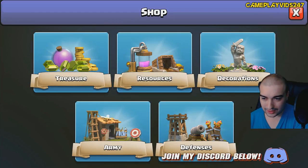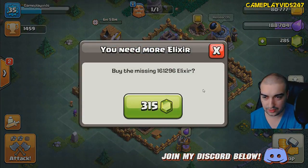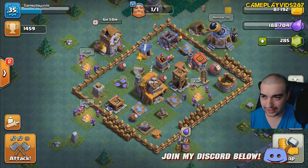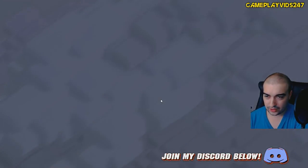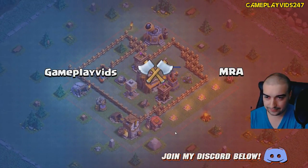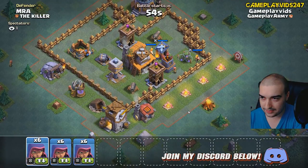Alright. Can I build another army camp? Yes, I can — I just need enough resources to do it. That would really help a lot if I had another army camp, obviously. I'm going to go for my final attack here if I can. It's a hard base again. Seriously. Why, game? Why are you doing this to me?